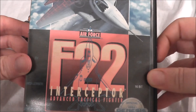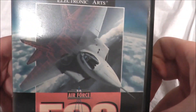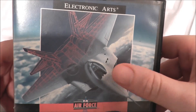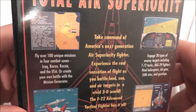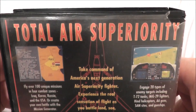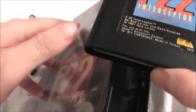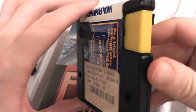It looks like it's F-22 Interceptor, advanced tactical fighter for your Sega Genesis system. There's a cool little graphic of a plane that's half blueprint, because at the time this was made the plane was still in development. We got some nice screenshots on the back with total air superiority, so it looks pretty good. Let's pop it open and take a look at the cartridge. It's your standard EA cartridge with the yellow tab of mystery — and it's a Blockbuster. Kevin, did you forget to return this?